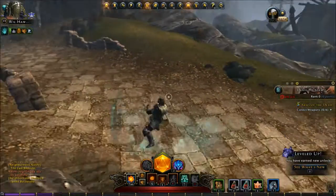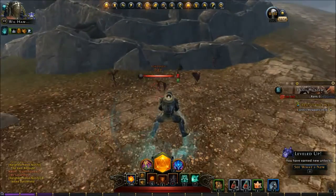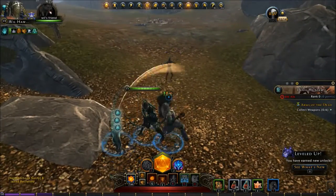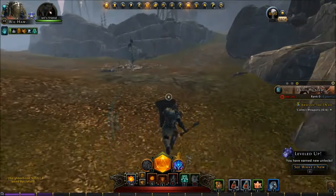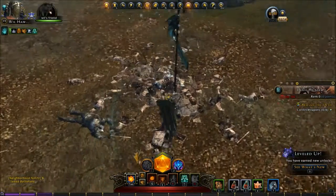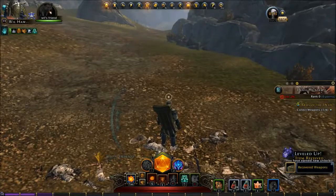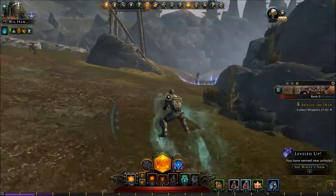Now we have to collect weapons, so I'm guessing we'll try these little devil creatures, see if they have any weapons. I don't think this is where I have to be. And look at that — I have another human out here fighting alongside me. No weapons there. Oh, look at this, I have a little pile of crap over here and I can collect weapons. That was amazing. That was easy. I think we can handle this. Definitely within our skill level.